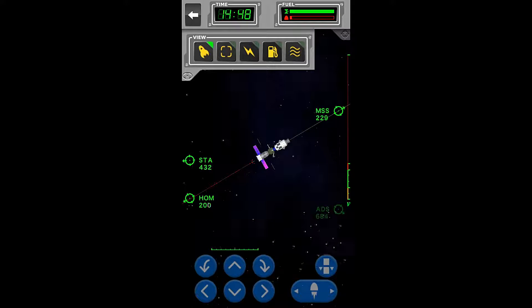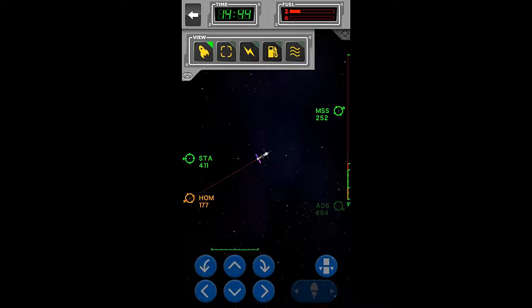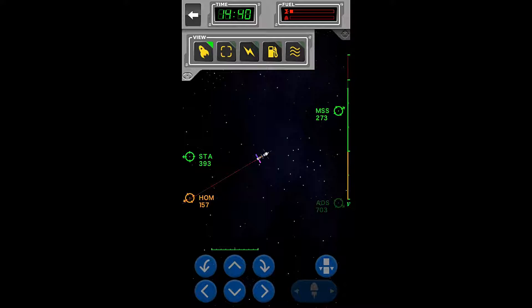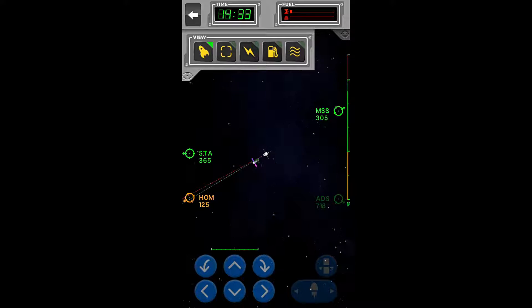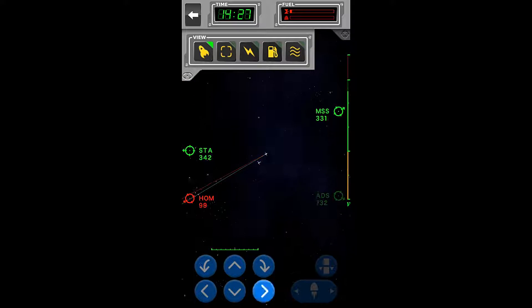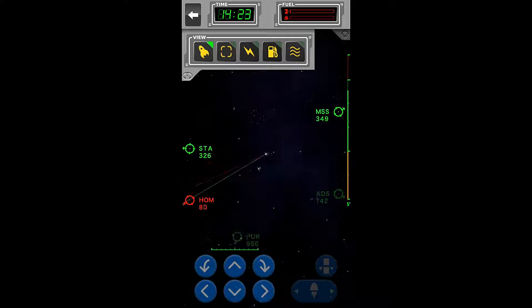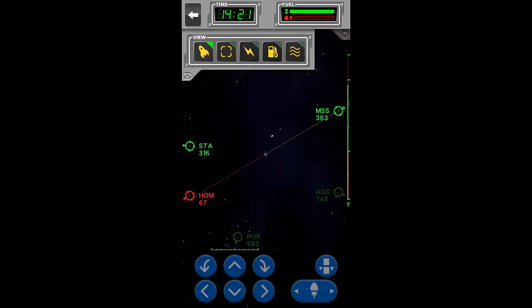How far are we from home? We're almost home. I'm going to use the thrusters on this to slow me down below escape velocity, then separate and ditch this right about there — that's probably going to be pretty close to right into the atmosphere. Let's do that, that should be right into the atmosphere. There we go.